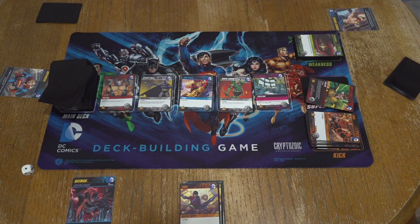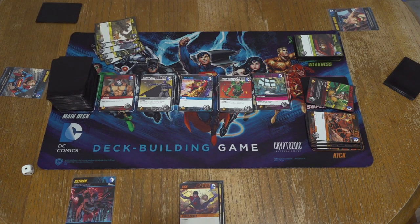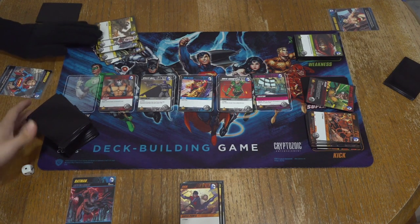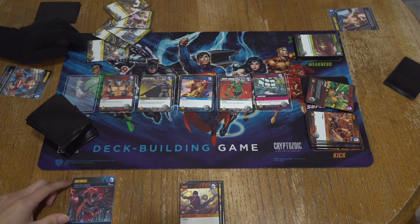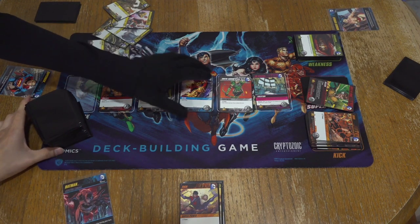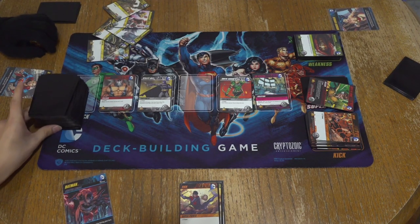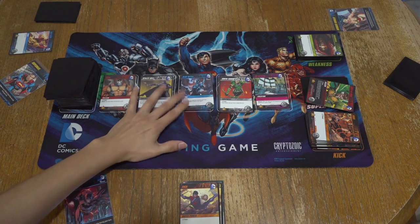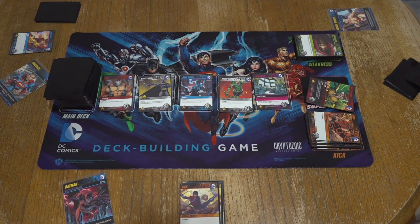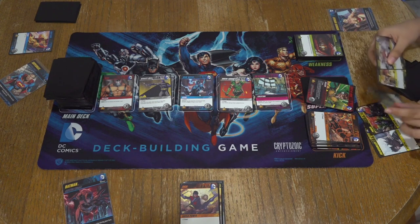It's all coming back to me. I think I'm making this game a little bit more than it is — it's just counting numbers. Is there any card that you're interested in? I have three power. I can get this guy. I'll get him — it'll pay off in the end. So once his turn is over, we fill up the lineup again. That goes into your discard pile. I got vulnerability, one, two, three, four punches.